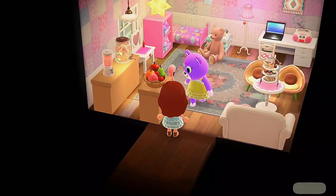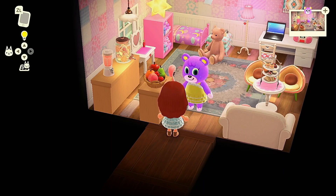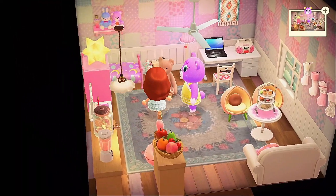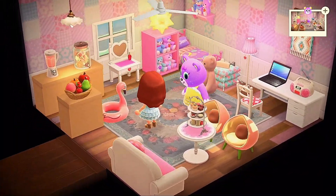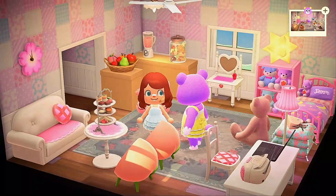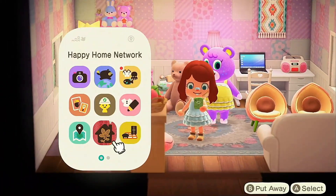This one is for like a dreamy place — kind of a fairy core theme is what I was going for. It's nothing too interesting; I would just say it's very pink and very magical. It's cute and it goes perfect with Megan — she's the perfect villager for this home.